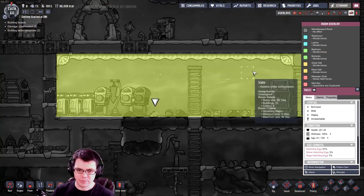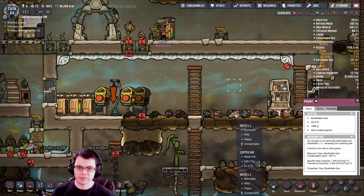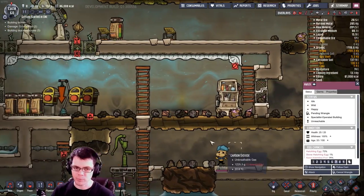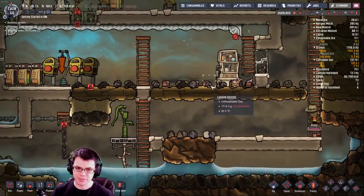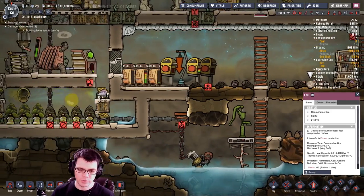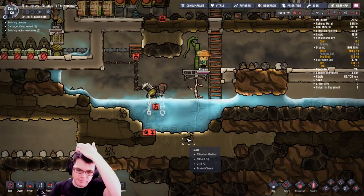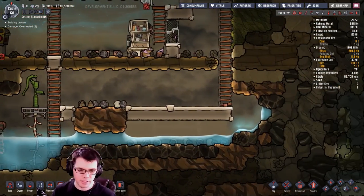Now if I look at the room, yes — we have a stable. The advantage of keeping your critters inside a stable versus not is that they're going to produce a lot more eggs for us. Otherwise you can just leave them out there and they'll still process coal, as long as they're not glum or overcrowded, which all comes from having too many critters in one spot. There's a maximum number you can have — that's what it's all about.